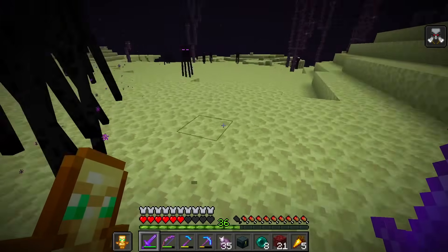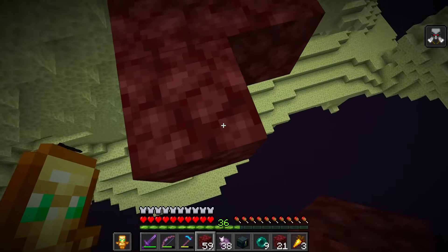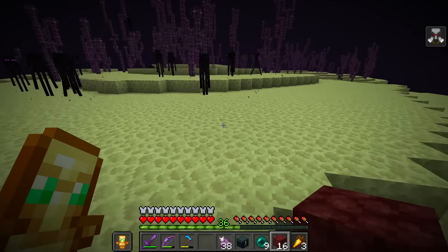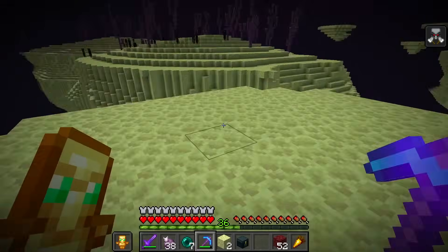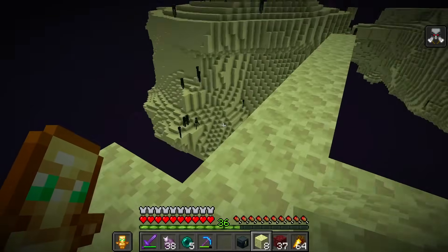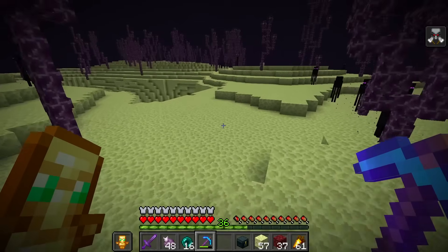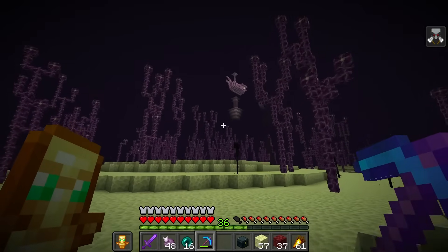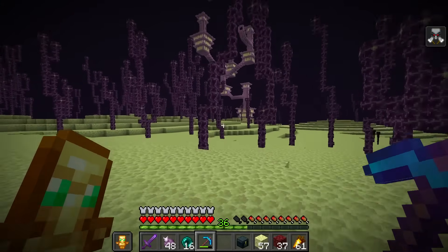This is not good - it's kind of dangerous. This is the main reason I brought a bunch of building blocks - we're just going to start building and go all the way across. Made it to our first island. Let's see if there's an End City on this one - doesn't look like it. We're going to just keep going. We've been to so many islands and still haven't found anything yet, but this is probably the biggest island we've gotten to so far. Oh, there it is - there's the ship! We found one finally!